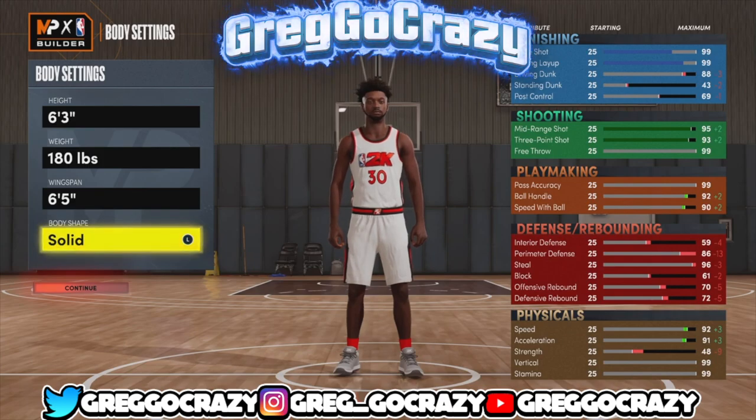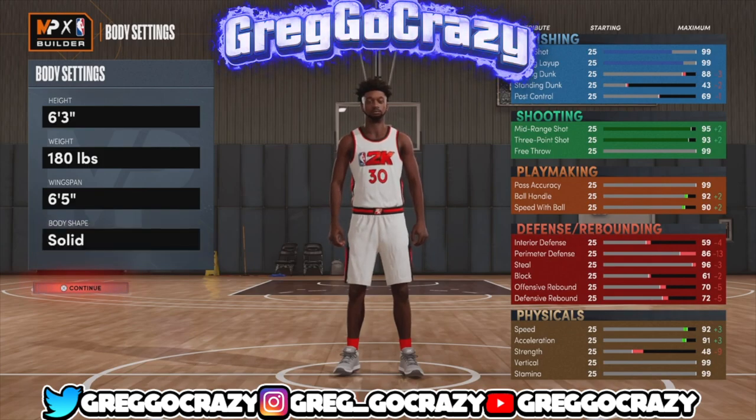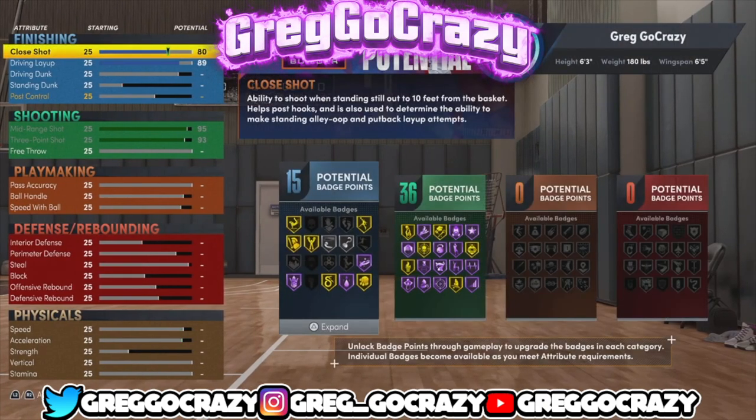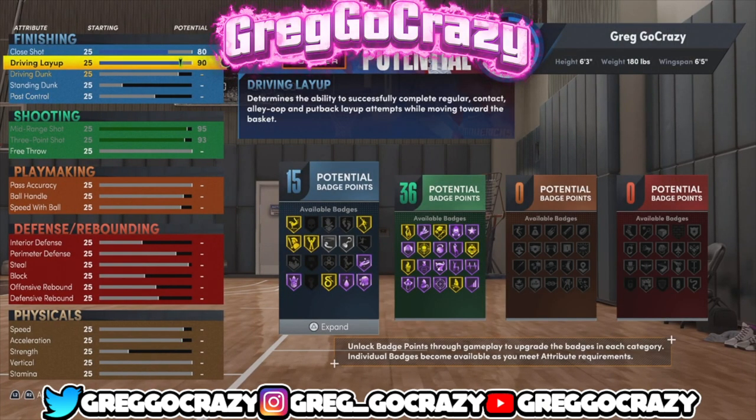He'll be 6'3", 180 — y'all know we always got to go lowest weight because that's the best way to build a guard in this game. And his speed — I want to make sure his speed is quick. I might be making another playmaking build using his build, I don't know.